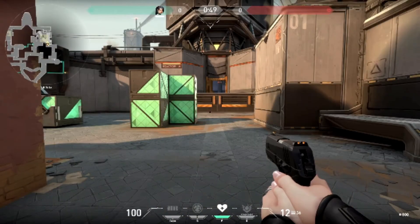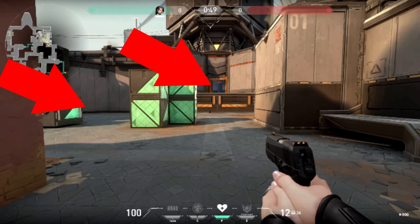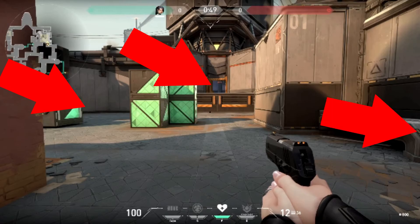The next spot is from showers. There are three spots to look at. First is to the left where people hide behind the green box and look into showers. Second is the window where people look into showers and down A long. Third is to the right where people like to get on top of the boxes and sit with a shotgun.